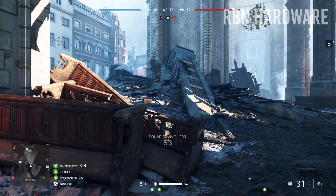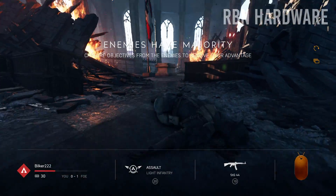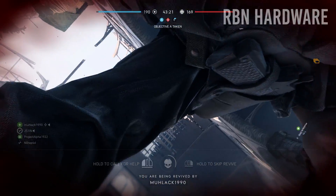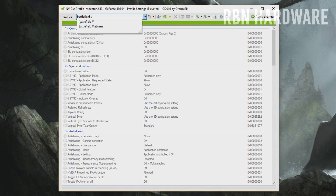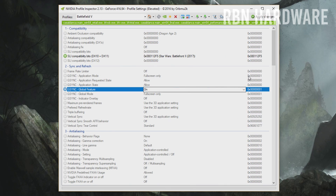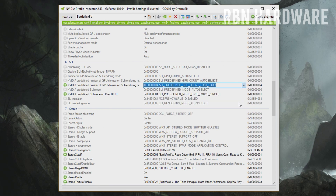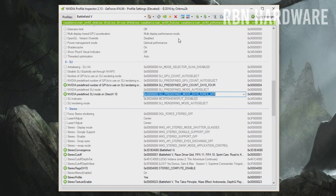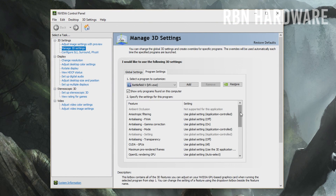Thankfully there is a workaround. There's software called Nvidia Inspector that lets you change the gaming profiles Nvidia ships with the graphics driver. All you need to do is change three parameters. Fire up the software, select Battlefield 5 from the dropdown, set the SLI compatibility bits for DX10 and DX11 to Star Wars Battlefront 2, scroll down to 'Nvidia predefined number of GPUs' and set it to DX_4, then on 'Nvidia predefined SLI mode on DX10' set it to DX10 Force AFR. After that, you've successfully activated two graphics cards in Battlefield 5.